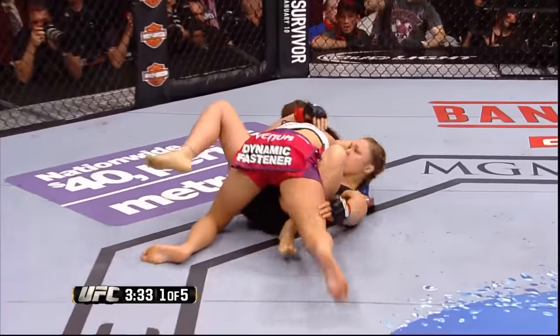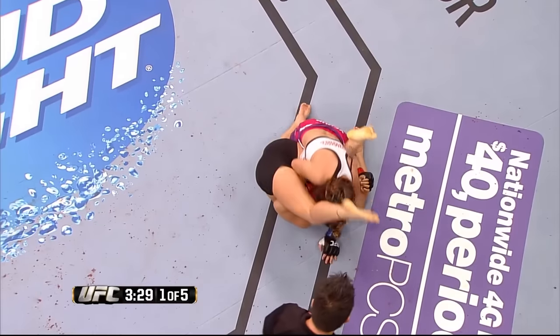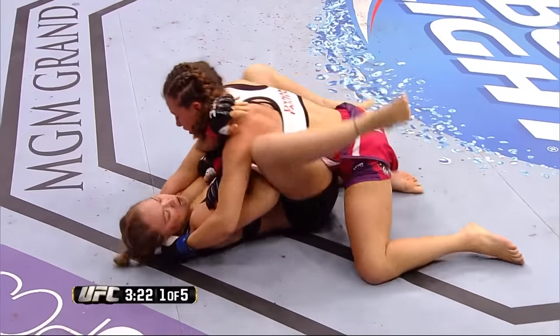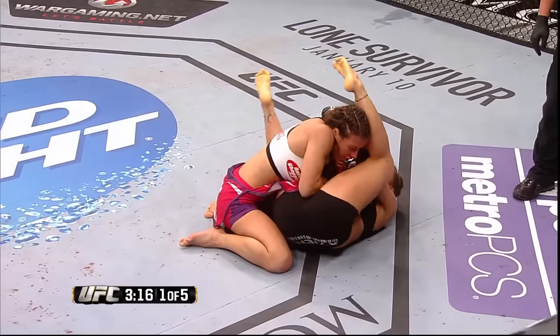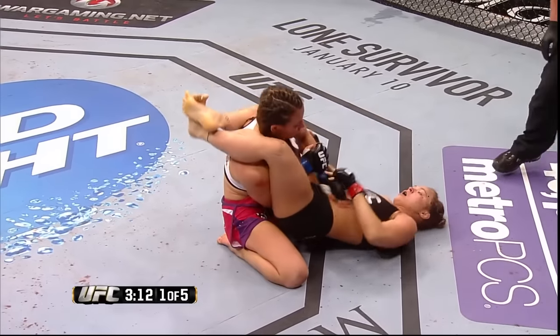Misha wisely gets up and she's got Ronda down in full guard, but she's got to be very careful of these arm bars — Ronda hits them from both sides. A lot of good strikes by Ronda from the bottom as well, and she's turning her hips. She's so strong in this position. Misha's got to keep that elbow past the crotch — that's the key to staying away from these arm bars.